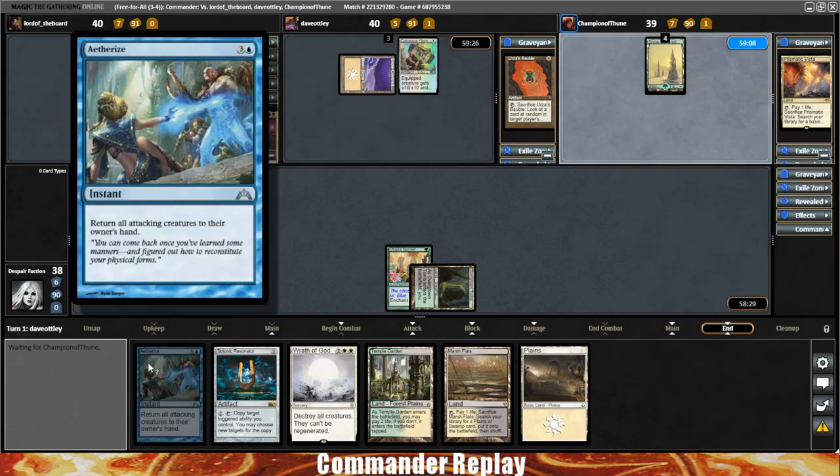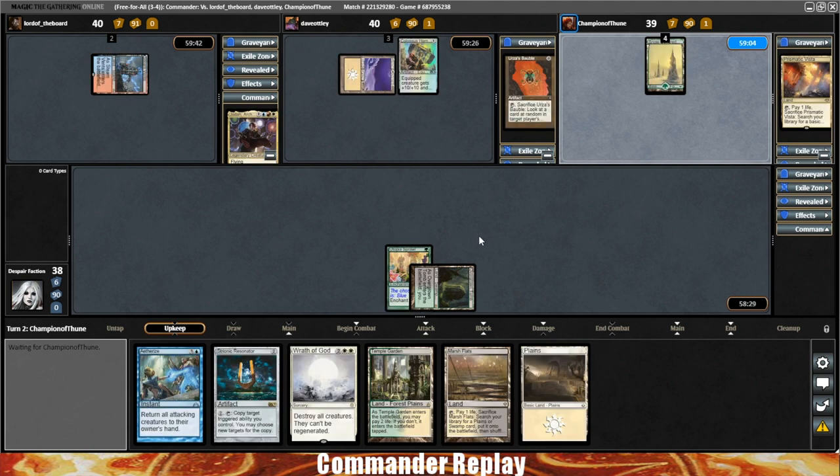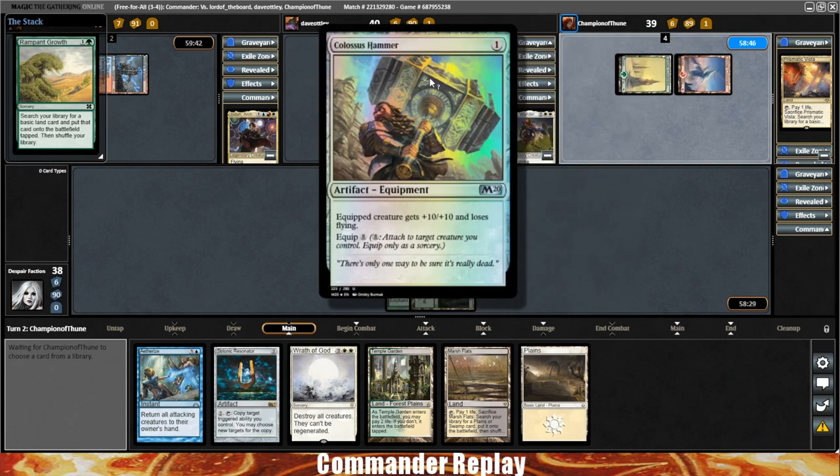I ended up getting some more removal into the deck instead. We've got Aetherize and Wrath of God. I also added an Hour of Revelation, since this deck didn't seem too heavy on artifacts and enchantments. So now we can actually interact with our opponents better and hopefully not get run over by Balan again. And Balan starts off with the Colossus Hammer — yep, we know how that went last time.